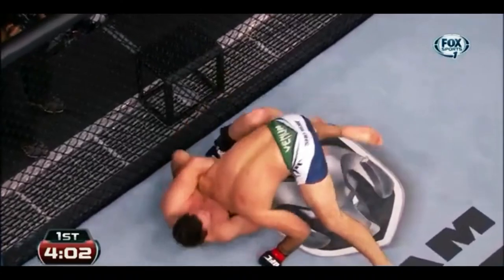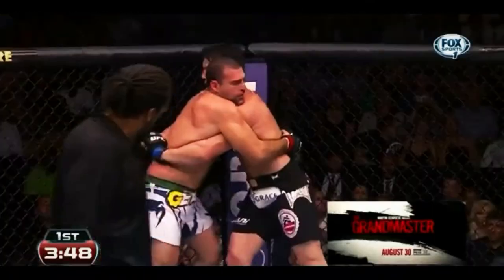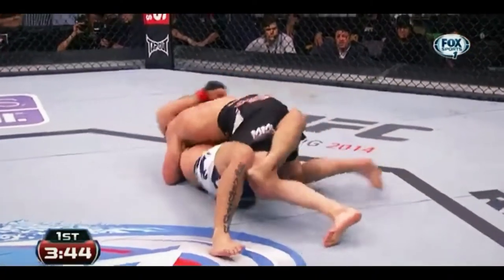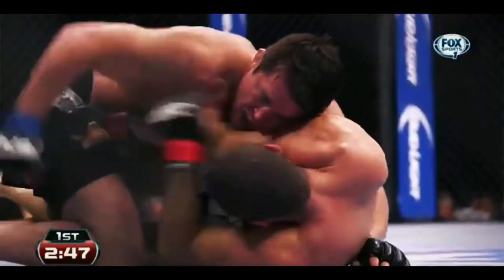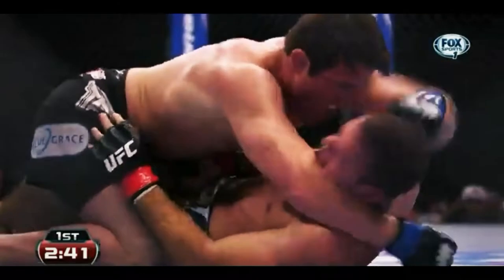Chael looking for a guillotine. Let's see if he can do it — still beautiful, beautiful job on the sweep game. Lock on to that half guard, you've got to get good control of Chael's body. Double underhooks from the half guard is usually the best way to do that. He's eating short punches here now. He's in full guard.